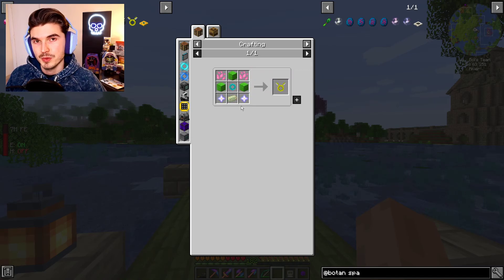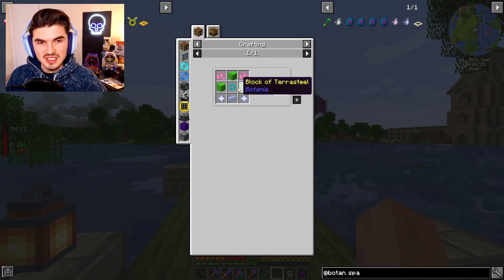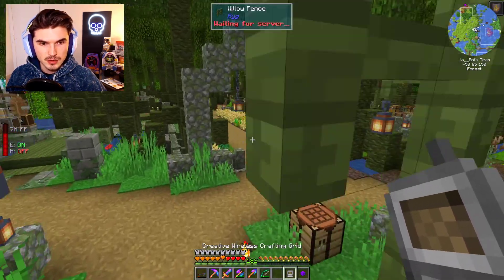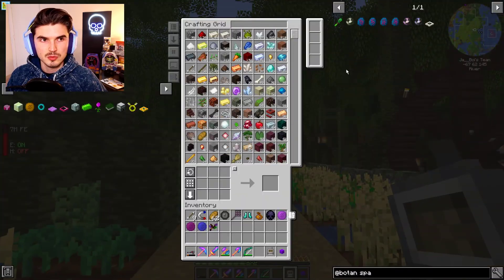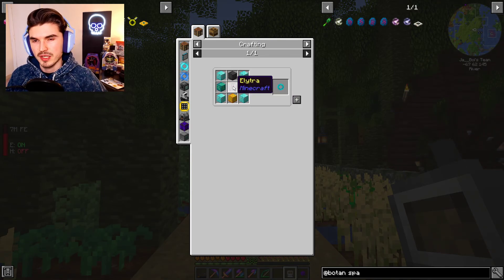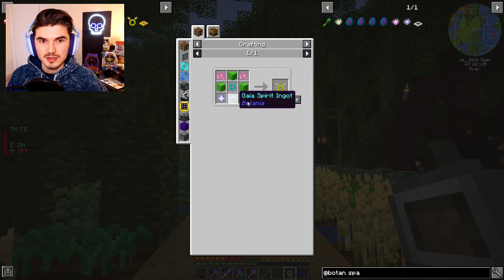We still need our Nether Stars, which we might be getting to today. We need some Pixie Dust, which is very easy to make. The Diamond Ring is going to be one of the more expensive items to make, but we have most of what we need. The only thing we are missing is our Allotra. So we're going to have to go to the End and find that to get the Diamond Ring. Other than that, it's just progressing in Botania, getting mana, getting some Nether Stars, and then fighting Gaia.